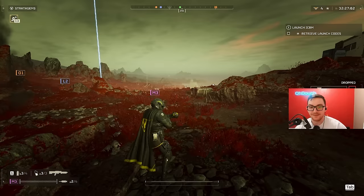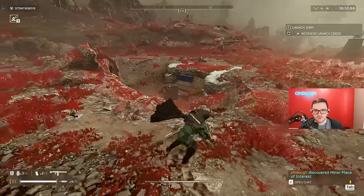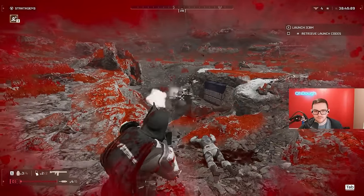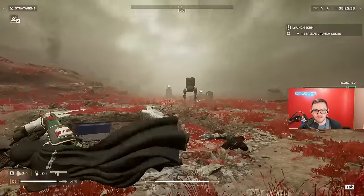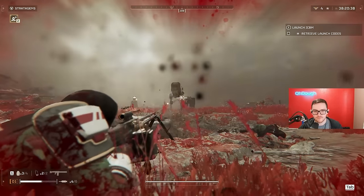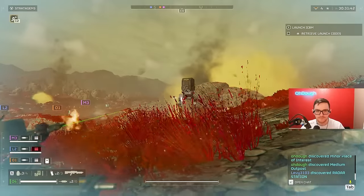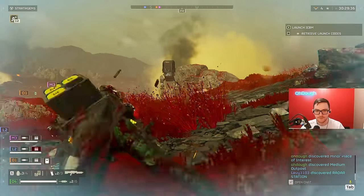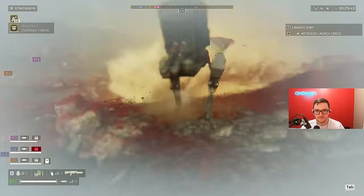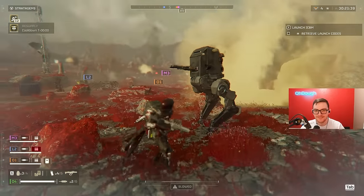I can't keep dying to Automaton shield-users. Machine gun versus the shield — and now machine gun versus the bottom of a Strider. Legs, maybe the leg joint? Question answered. You can't break that — that's where the machine gun differs a little bit.